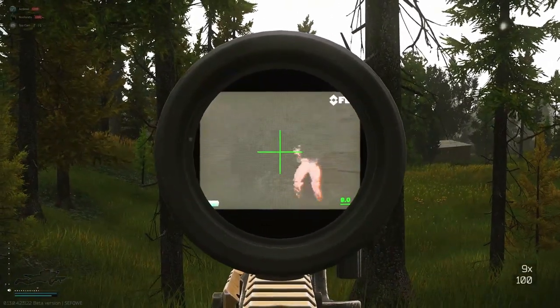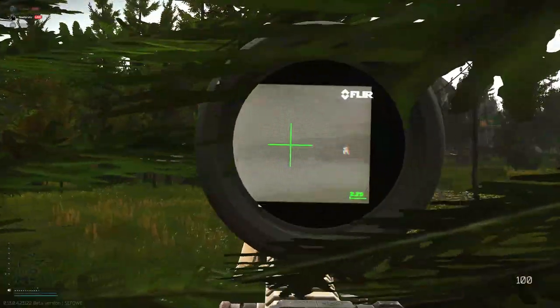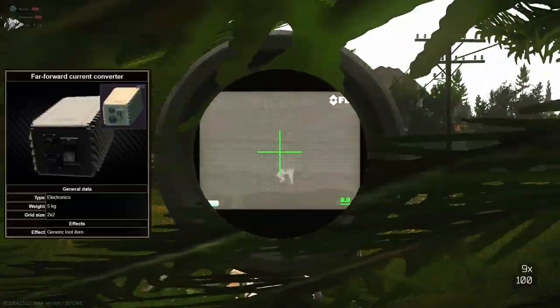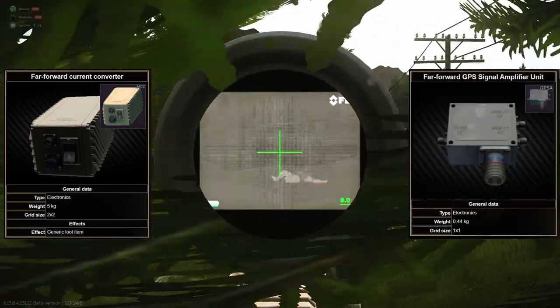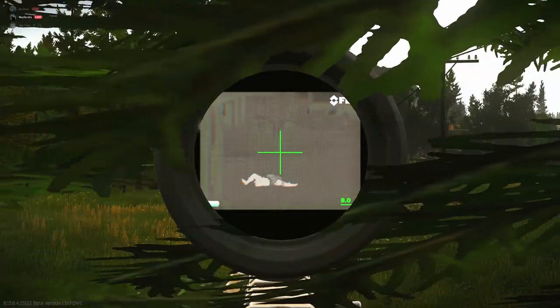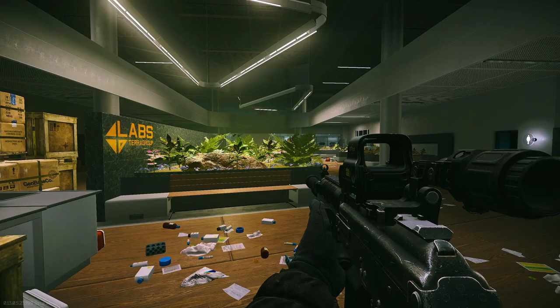Hey guys, today in this video we're going to have a look at two very rare items which are only findable on the map Labs. These are the Far Forward Current Converter and the Far Forward GPS Signal Amplifier Unit. Both you will need for your hideout and they are super rare and only spawn on Labs.